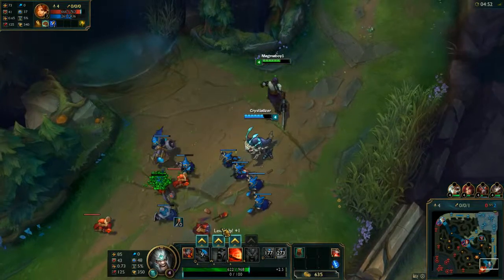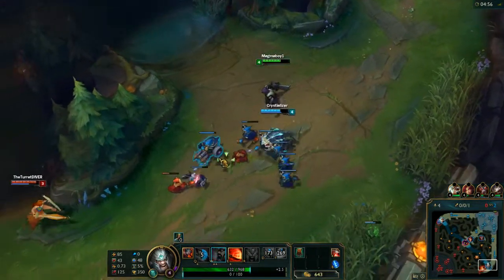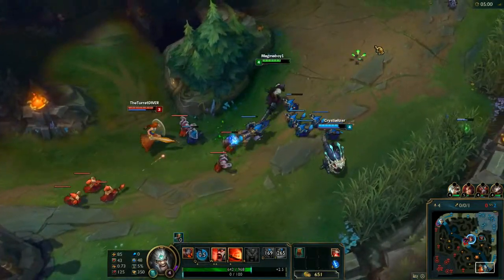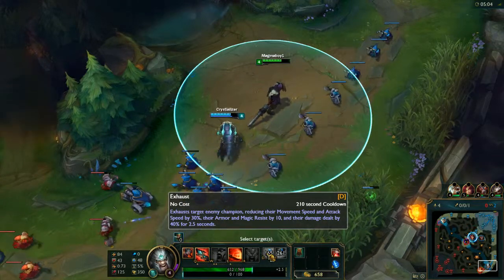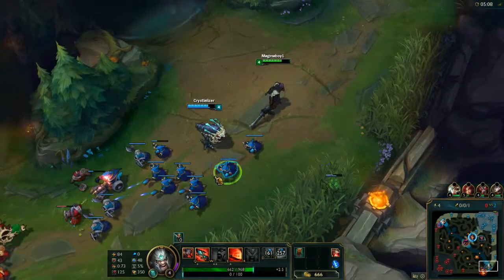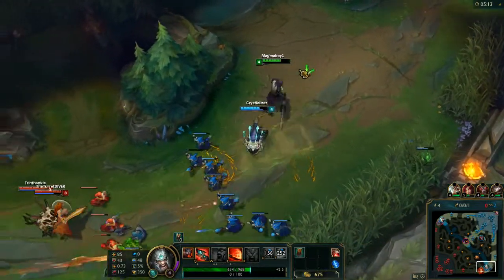The W gives attack speed reduction and movement speed reduction. That's going to make for a really powerful slow and a really powerful reduction in attack, which is going to go really well with Exhaust. Exhaust reduces their armor, magic resist, and damage by 40%, so combining Exhaust and Mocking Shout at higher levels is just going to be a massive downgrade to the opponent.